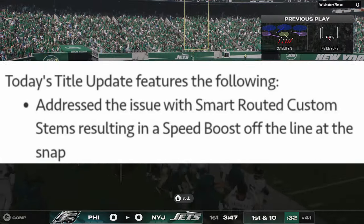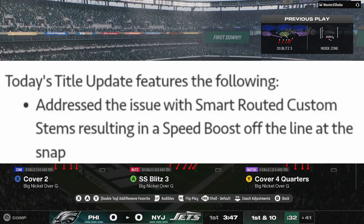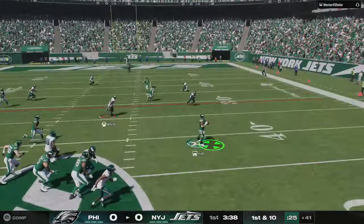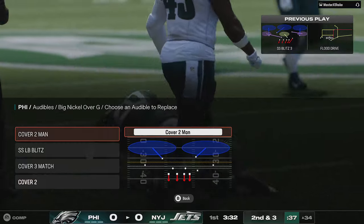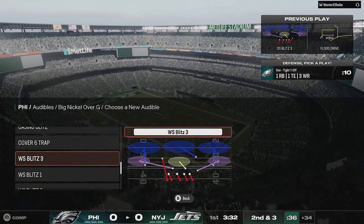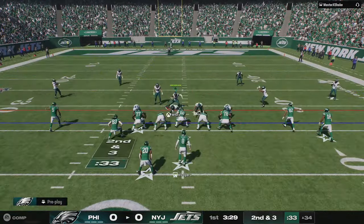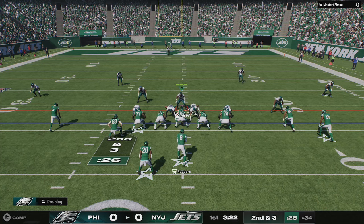The first thing I'll address is the speed boost custom stem glitch. In the last update they said they fixed it, even though they didn't — I mentioned that in yesterday's video. In College Football 25, once you custom stem a receiver it removes the smart route option, since that's how the glitch worked: custom stem to any depth, then smart route to break the route. They applied the same fix in Madden now, so that custom stem glitch is gone. I can confirm it's no longer available — once you custom stem a receiver, the smart route option disappears off the hot route menu.